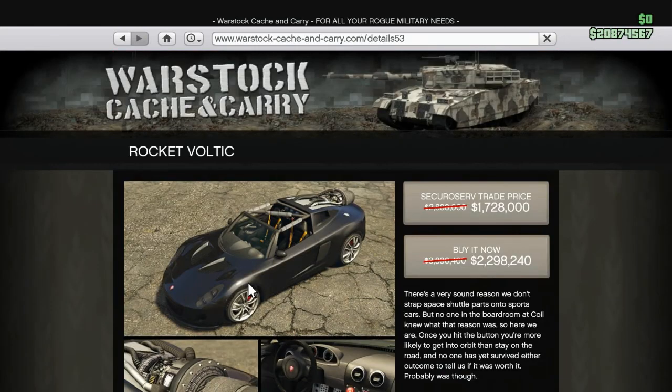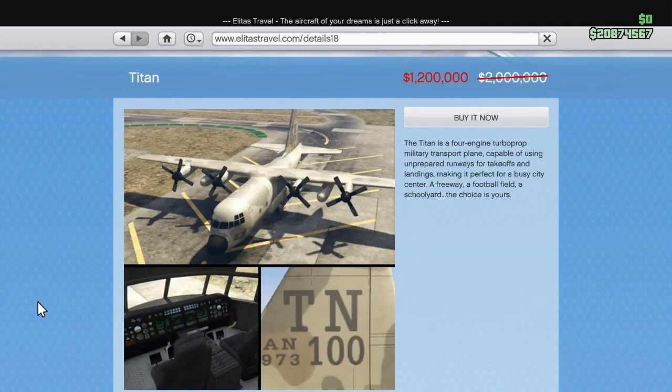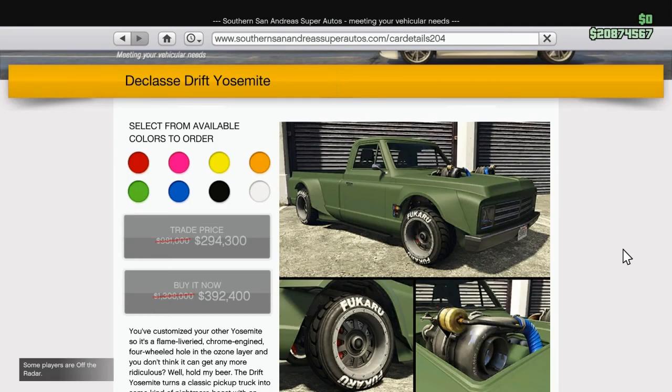Moving on to new discounts for the week: 40% off the Rocket Voltic at Warstock Cash and Carry, 40% off the Pegassi Infernus at Legendary Motorsport, 40% off the Titan from Elitás Travel, and 30% off the Stromberg — the James Bond mobile — at Warstock Cash and Carry.